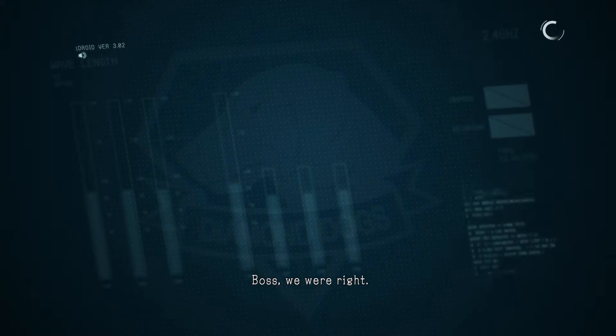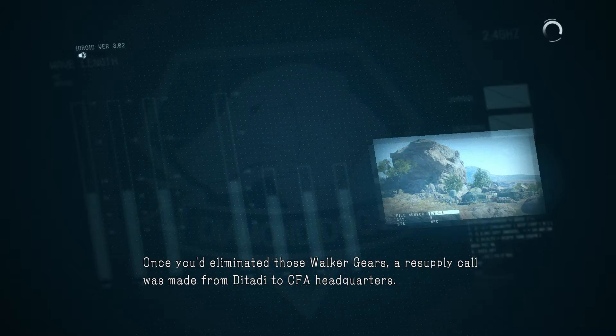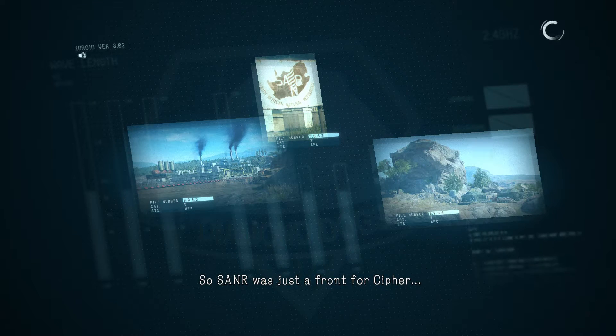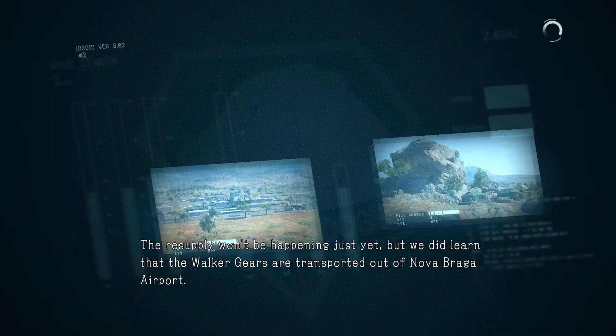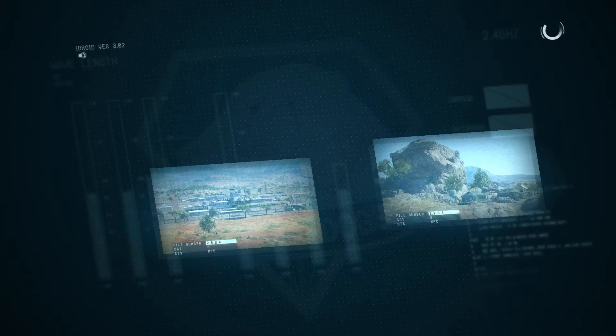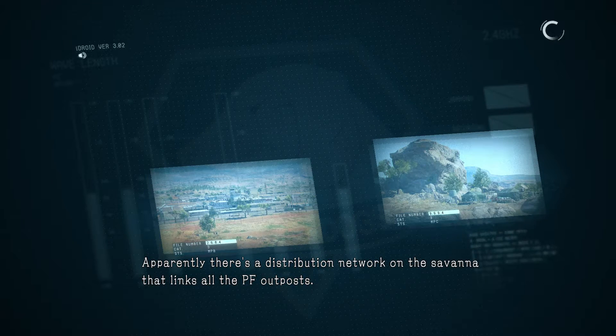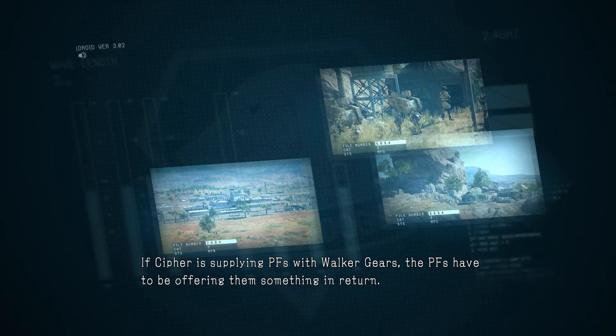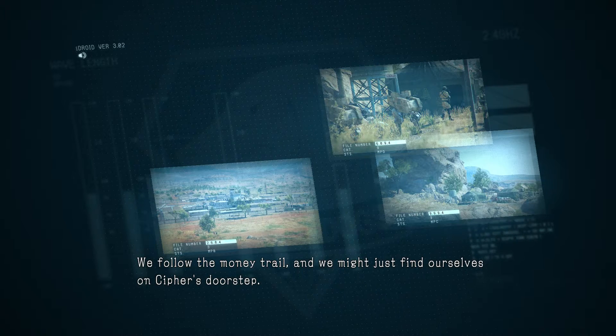Boss, we were right. Once you'd eliminated those Walker Gears, a resupply call was made from Dutati to CFA headquarters. The CFA then contacted none other than Sainer — the shell company that owned Mvinda Oilfield. So Sainer was just a front for Cypher. The resupply won't be happening just yet, but we did learn that the Walker Gears are transported out of Nova Braga Airport. Apparently there's a distribution network on the Savannah that links all the PF outposts. The PFs have to be offering them something in return — we follow the money trail. We might just find ourselves on Cypher's doorstep.